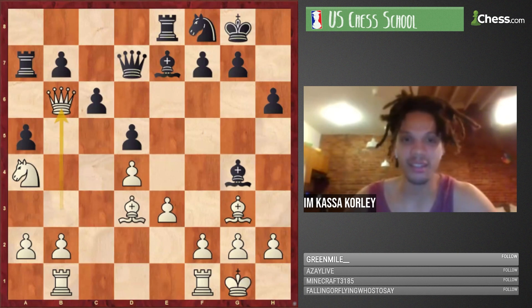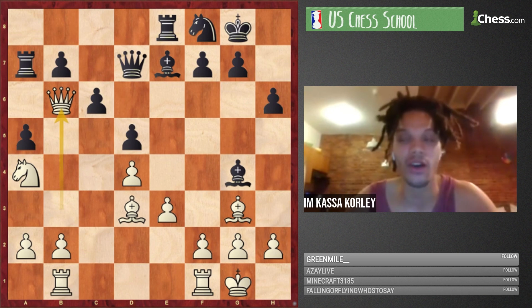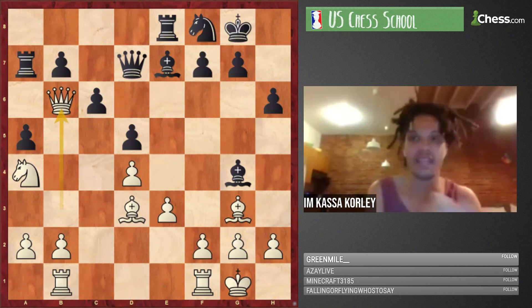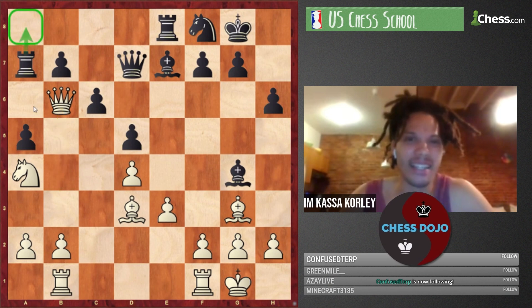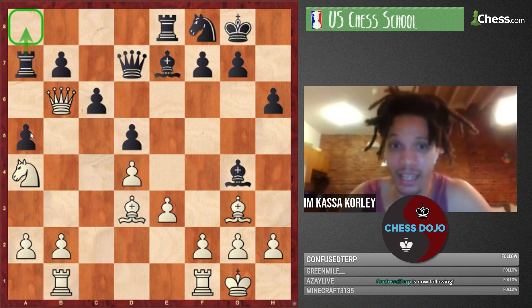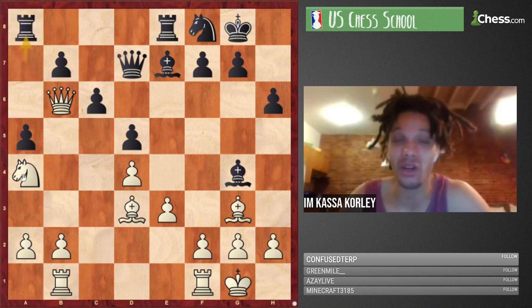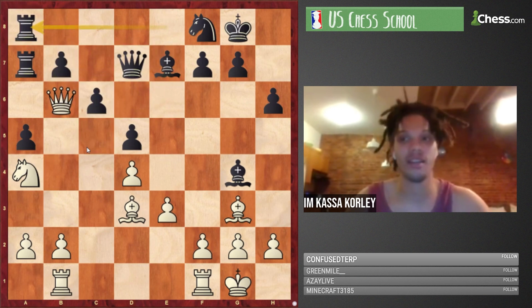After Ra7, white played Qb6. This looks very annoying — the rook is hit, Nc5 is also an idea, and the rook can't go to a6 because the bishop controls a6. It really does look bad. When I analyzed it, Ra8-back is a move — not one I'd play any day — in fact it allows Nc5 which probably means black parts with the dark-squared bishop. Instead black played Rea8.